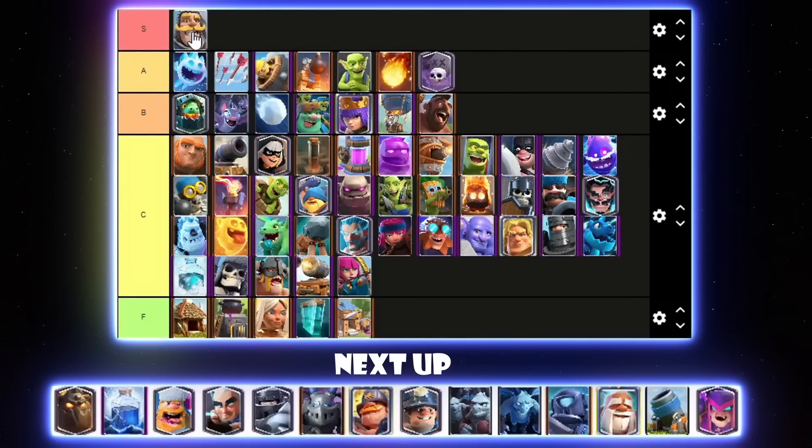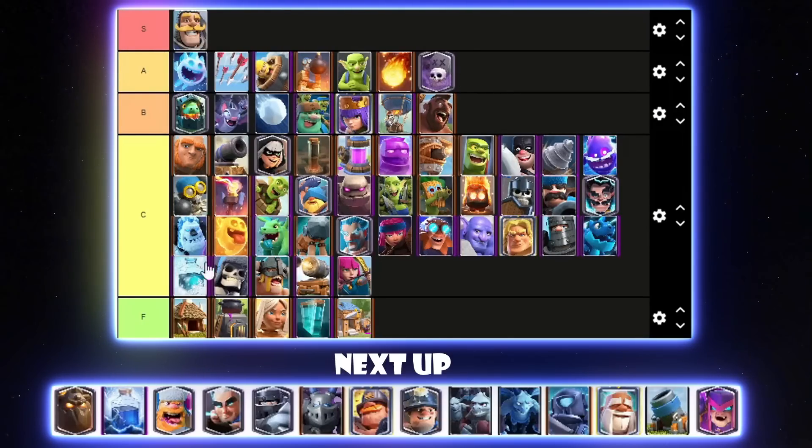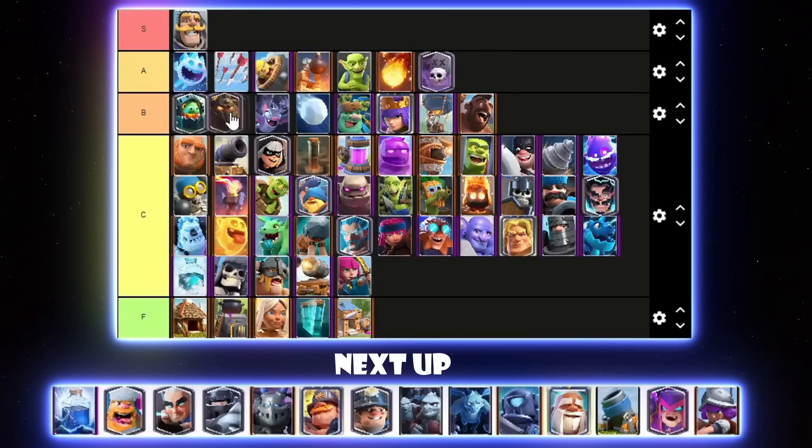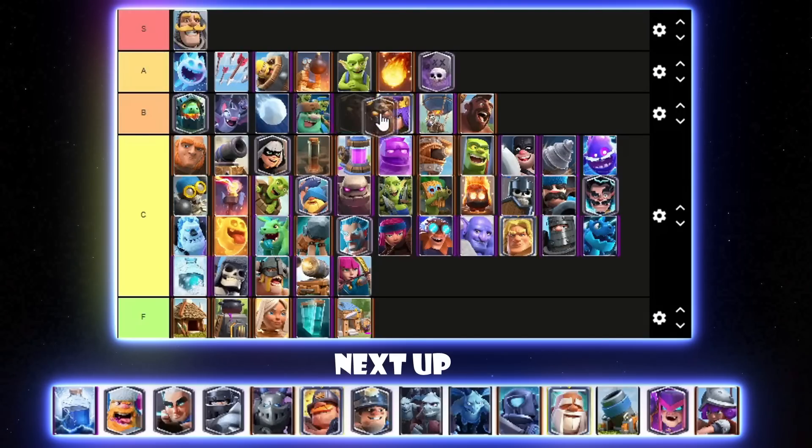Knight — our first S tier card. This card is very, very OP — probably one of the best evolutions so far. Evo Cracker may have been a bit stronger, but Evo Knight is just insane. It can fit in pretty much every deck. It got a little nerf but I don't think that'll change too much — it should still be the best card in the game. Lava Hound was probably low A tier but it got a nerf, so I think it's more like high B tier. Lava Hound is a really weird card — it can either be really OP or really mid depending on the meta. I'll put it behind Goblin Giant.